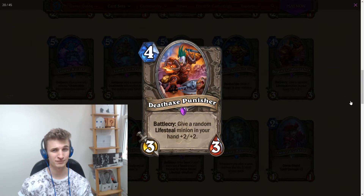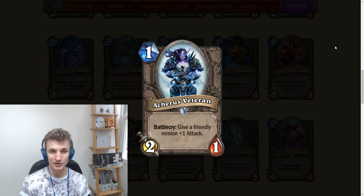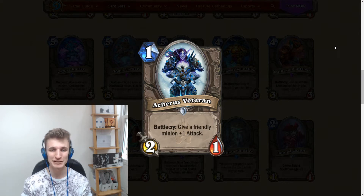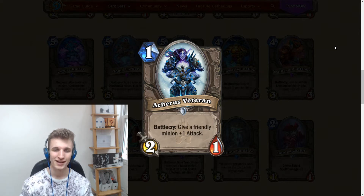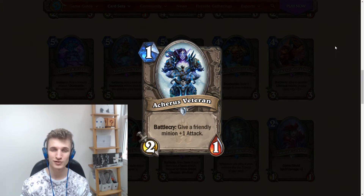Archer's Veteran: a 1-mana 1/2, battlecry give a friendly minion +1 attack. It's almost like the return of Abusive Sergeant. Abusive Sergeant used to be an extremely popular one-drop, but then its attack got changed down to one instead of two, which made a massive difference, and now you just don't see it anymore.